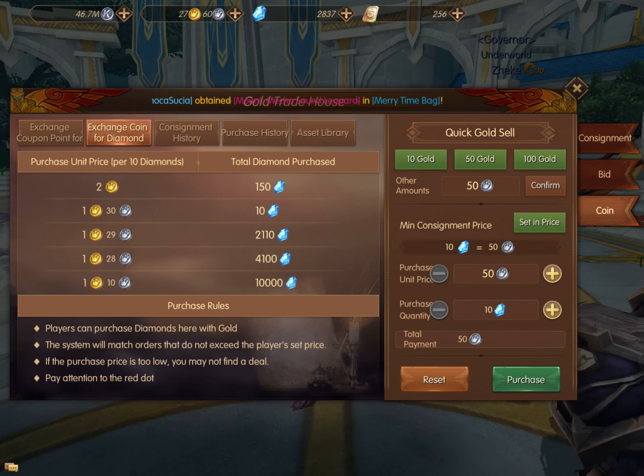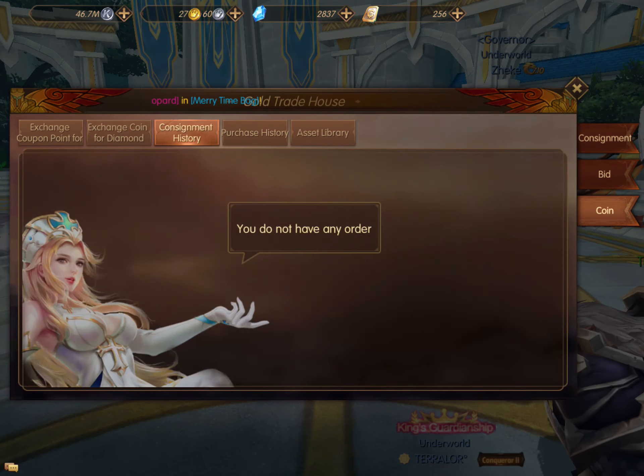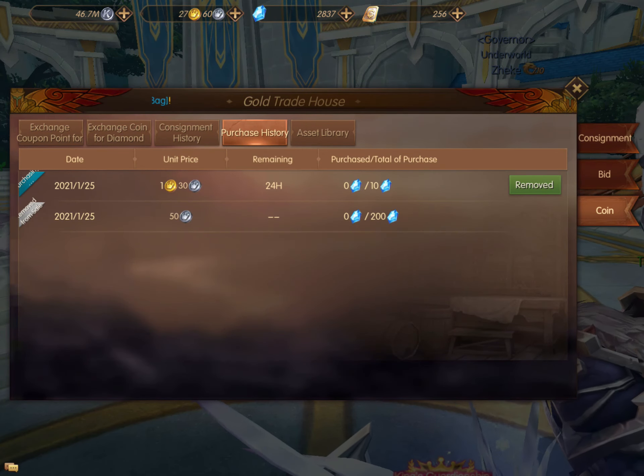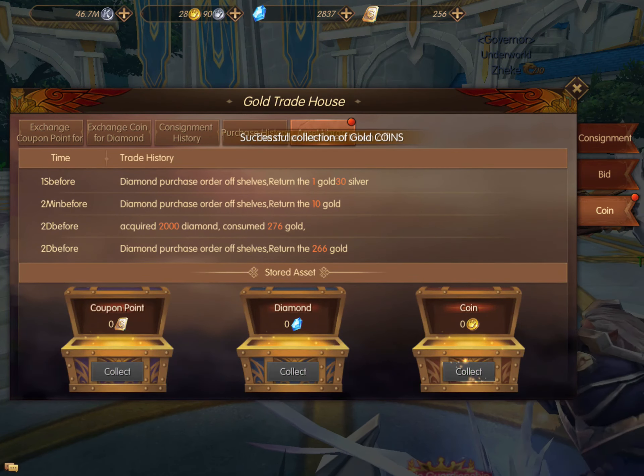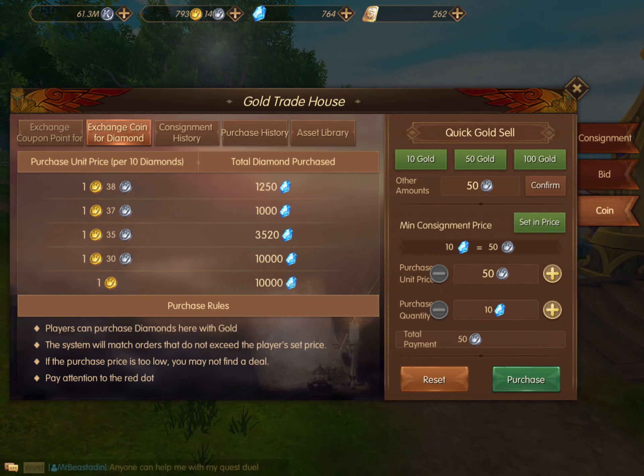The chance of me getting these 10 diamonds if nobody else bids is pretty high, because I've only got somebody with 150 diamonds ahead of me. I'm not sure how long it takes to fill their order before it gets to mine, but it's more likely. I'm going to go ahead and cancel it because I don't want to actually purchase the diamonds at this moment.